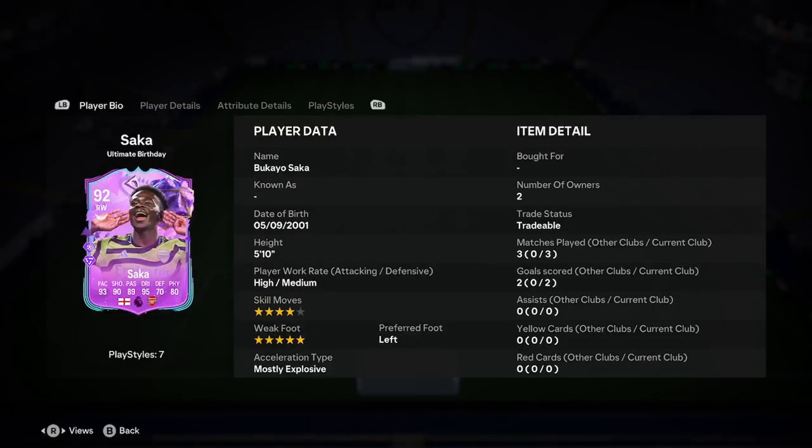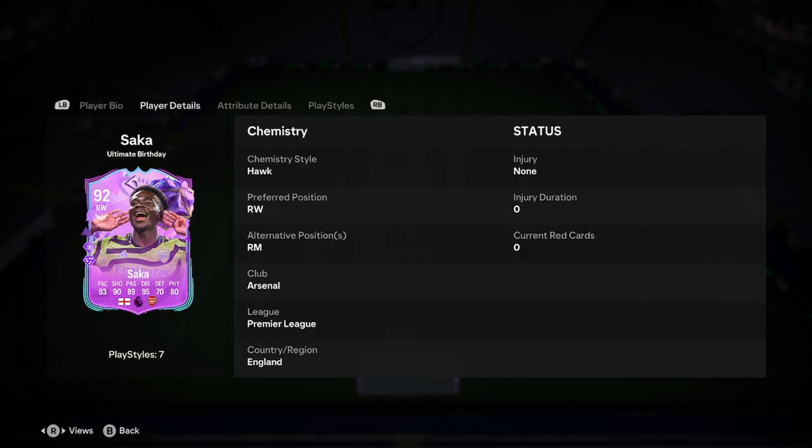So Bukayo is 5'10", high/medium, 4-star, 5-star on the air, left-footed and mostly explosive. Great start there, looking insane.